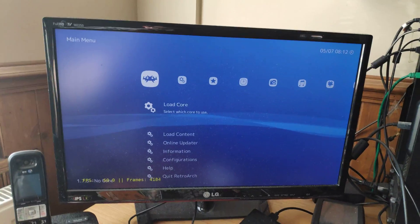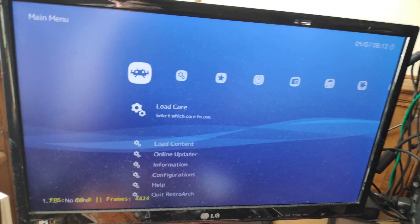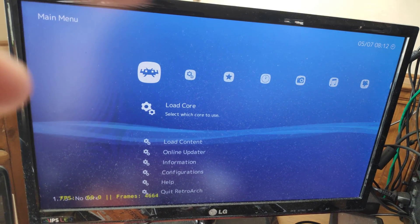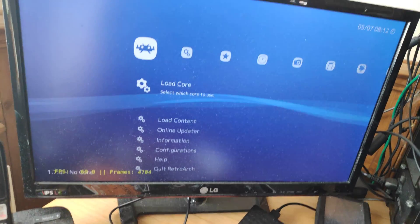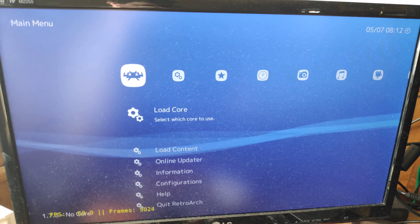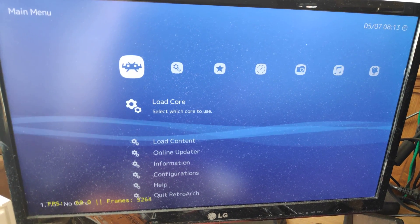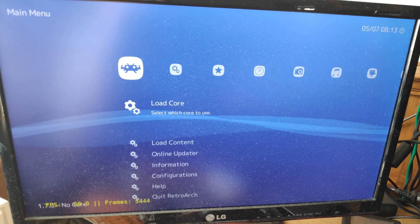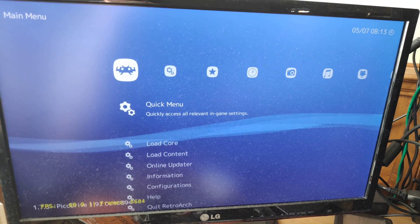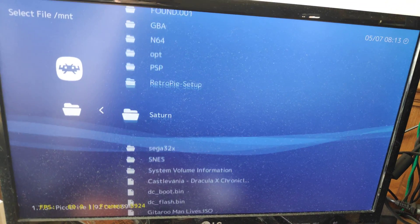Somebody asked me about a Sega CD, and I thought that's easily going to run. But then I thought, what about 32X? Because 32X is actually pretty hard to run on low-end hardware - it usually doesn't work on things like the Snows Classic. I'm not sure how well it runs on the Pi 3, so I thought I'd just try it out. I've got the PicaDrive core on here, so I thought I'd test it.